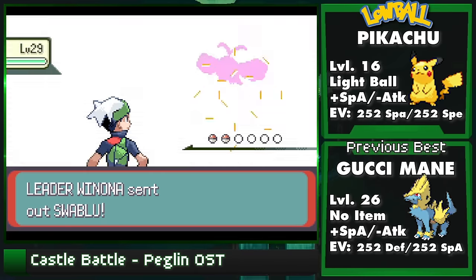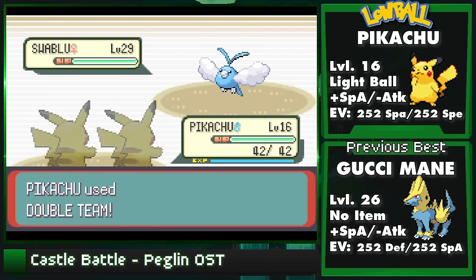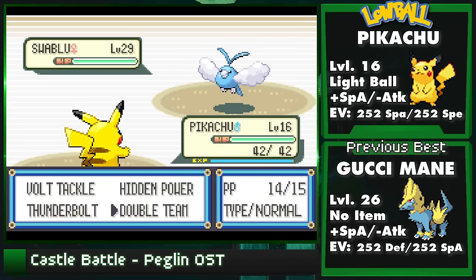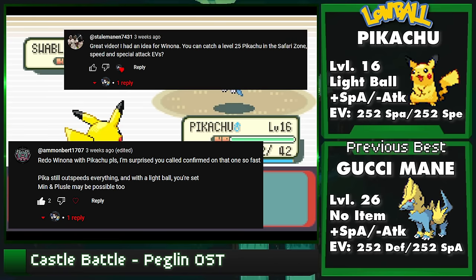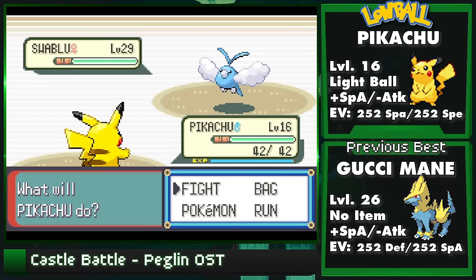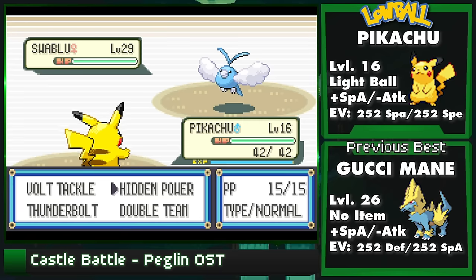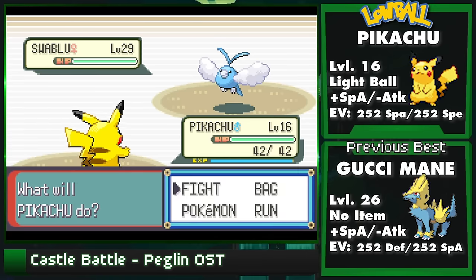We move on to the flying type leader Winona. In the last video, I proudly proclaimed that my level 26 Manectric was the best setup I could find for Winona, super confirmed - and a few of you pointed out that I glossed over a certain yellow mascot. For all of you Pikachu believers, I did you a solid: welcome to a level 16 solo clear against Winona.